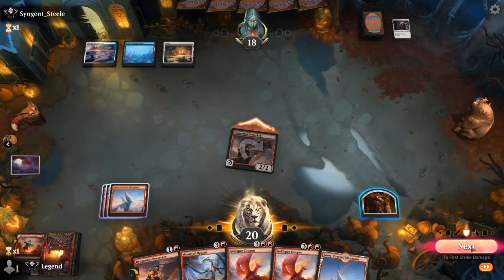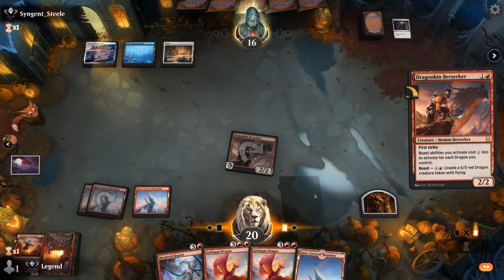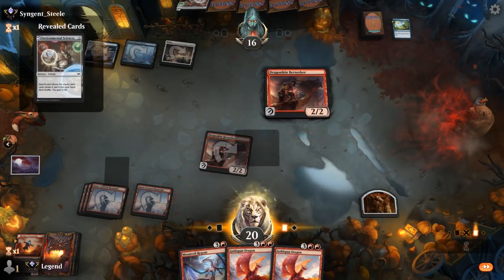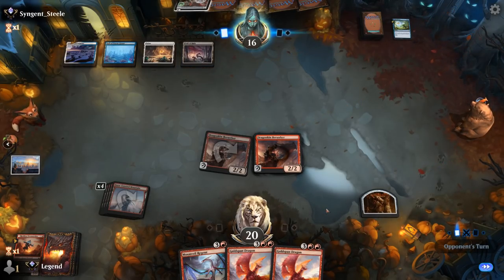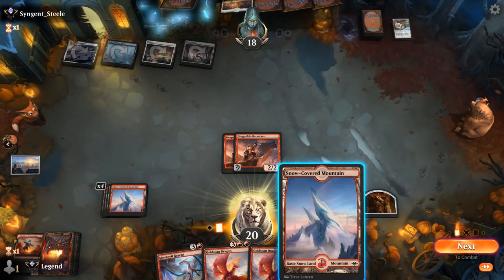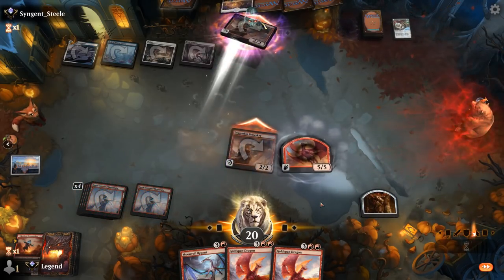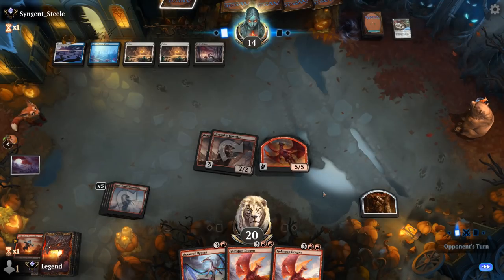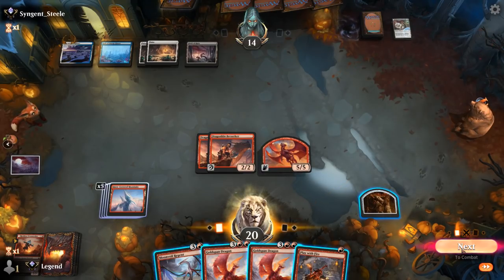Berserker also threatens to Boast, so it's a big threat in itself. Opponent might counter this anyway — Divide by Zero, alright. In that case probably just replay it over cracking the Clue, hoping for land 5 to Boast. Don't even have to commit an extra creature to the board. A Sweeper would be unfortunate next turn — they didn't foretell yet but that might be the one. We'll attack and Boast. And then I can follow up with Goldspan if they cast Doomskar. Opponent passes, so I'll attack and probably Boast again.